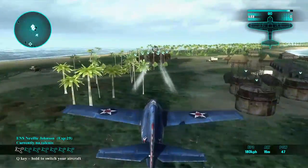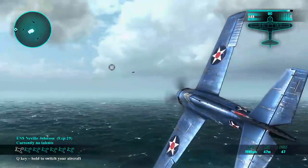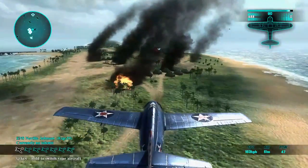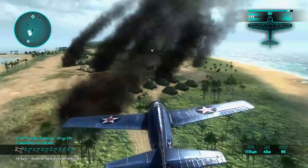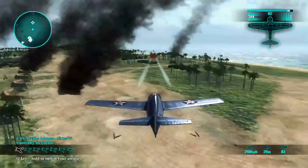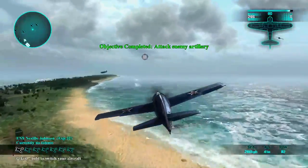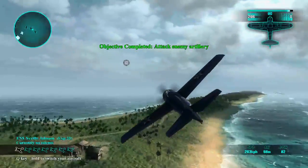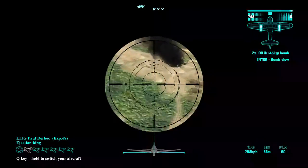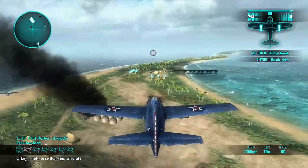I'm guessing these need to be shot down - or rather, shot down using bombs. Speed up, move up. That's all the artillery. Switch planes and get some bombs. Switch to Bomb-G and right mouse to drop.